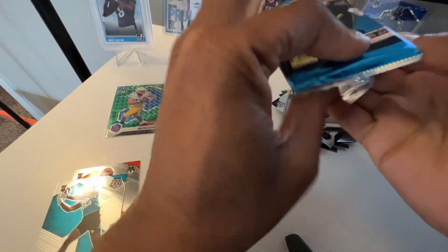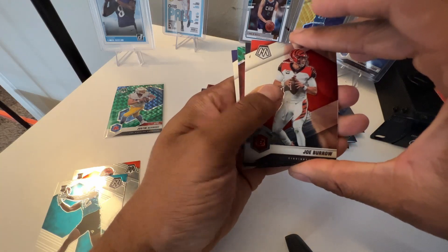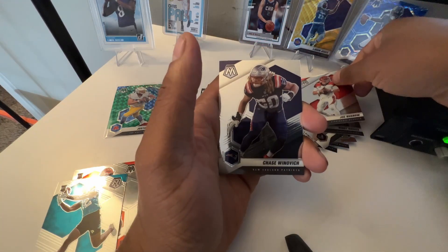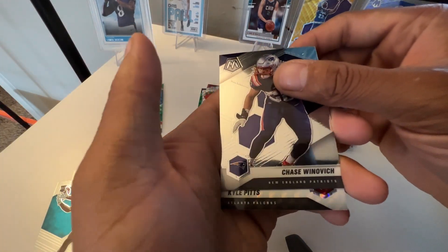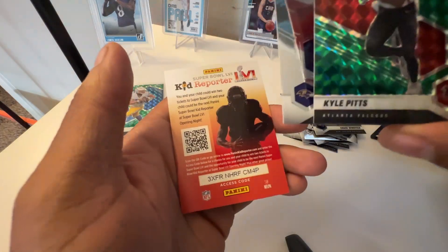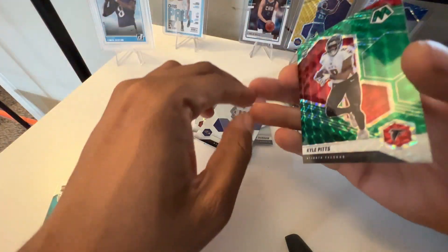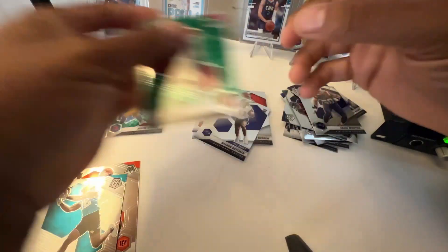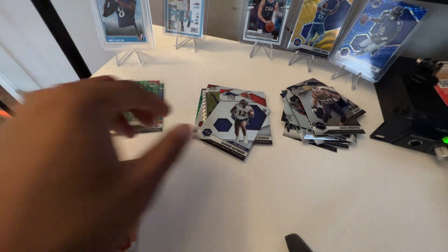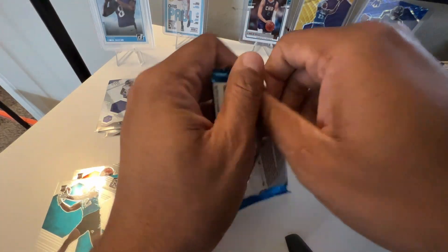Not too shabby. It's a blaster box so I don't expect too much crazy stuff. Got another green — Joe Burrow second year going here, Chase Winovich... oh, a green Kyle Pitts! That is a banger! Definitely sleeving up that Pitts — I don't have too many Pitts cards. Got some Illusions which isn't really anything great, and a Rashad Bateman debut on the rookie card. I'm a Ravens fan so I love that Rashad Bateman pull — hopefully he turns it up second year.